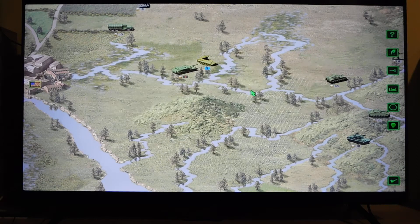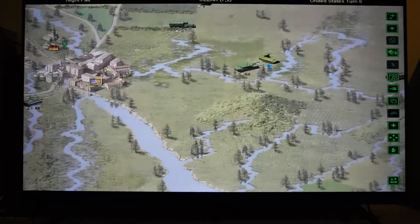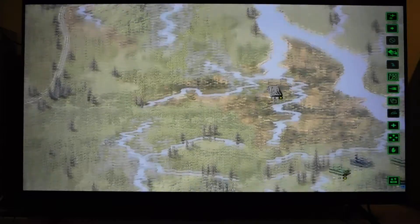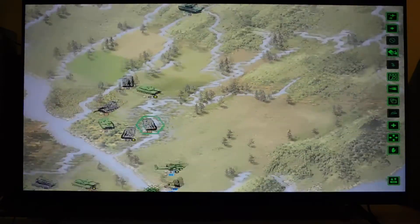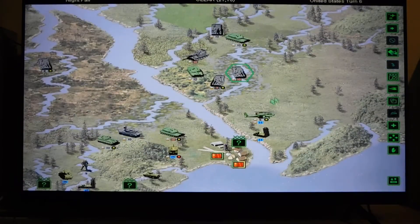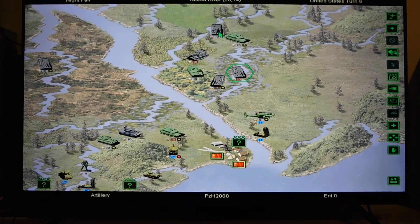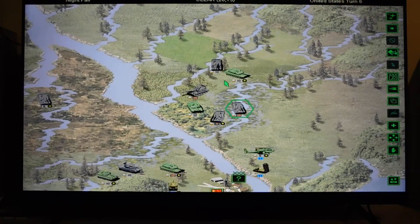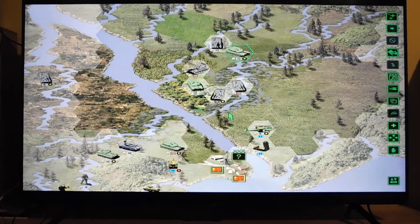Three more turns for Valyan victory. I have taken Irkutsk and I just need to reach the airfield and Baikal. Meanwhile I can take the Malowe Golo Stnoe. There are a few units I need to get rid of — and this one here is a Recon.